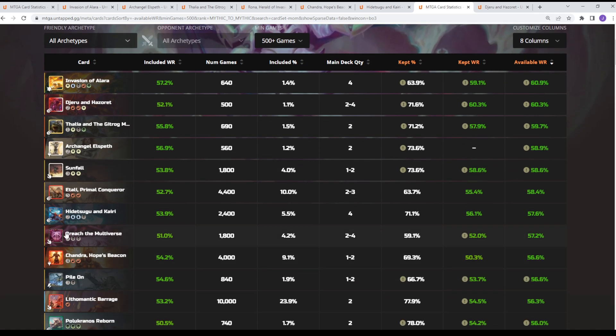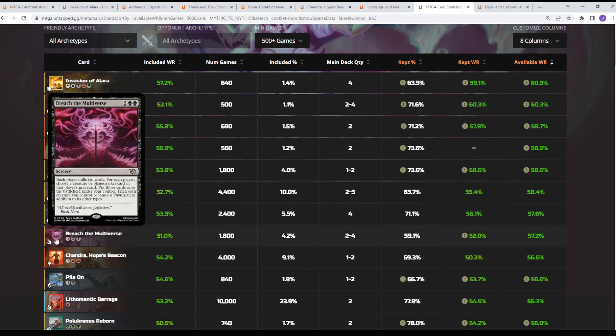Another card performing pretty well is Breach the Multiverse — you're getting free value, getting to cast a bunch of stuff. It's seen a lot of play both in main boards and some sideboards to go in and steal your opponent's threats or stuff like that, getting that value engine out of it.